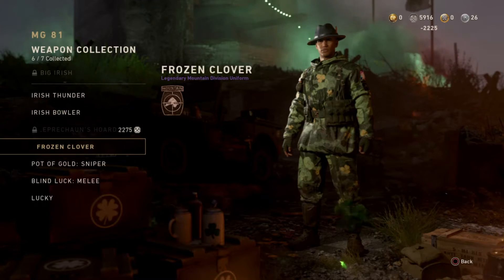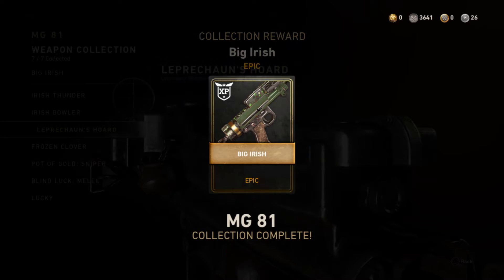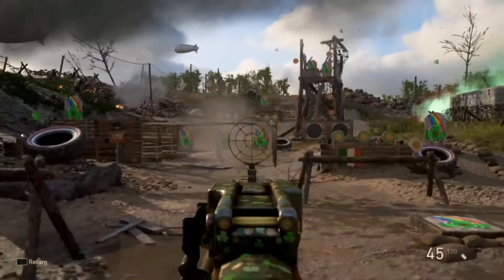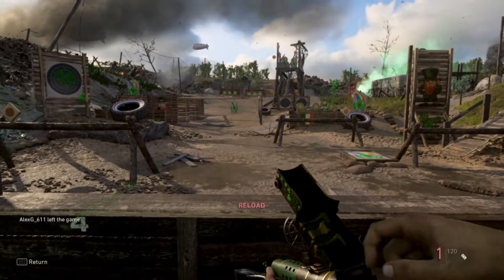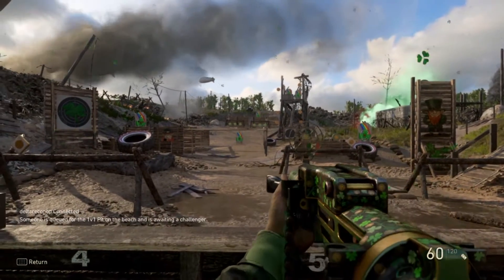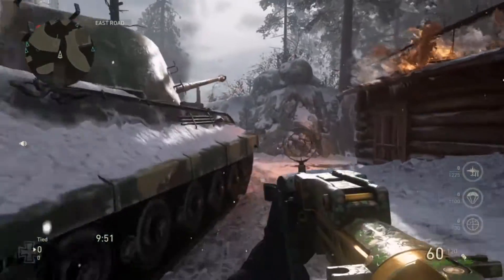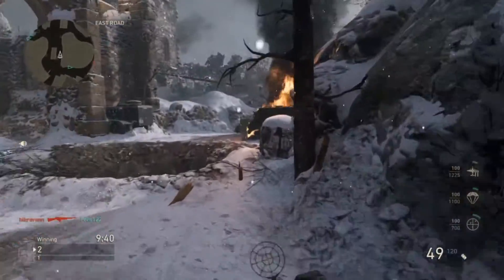Alright, we got the Big Irish - there it is! This is the new LMG that came out in the Shamrocking update. It's pretty cool, looks like it shreds online. It's got its own unique camo just like the M38. Now that we've looked at it, let's get into a game and see how we do. What's up guys, it's Azzy here with the new MG81 - the new LMG. We're gonna go ahead and play with it, just got it from collections.